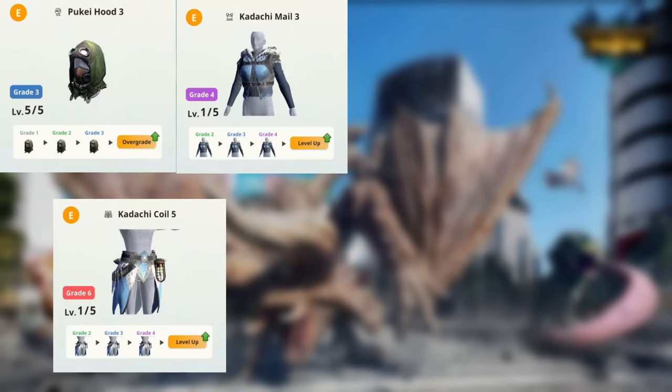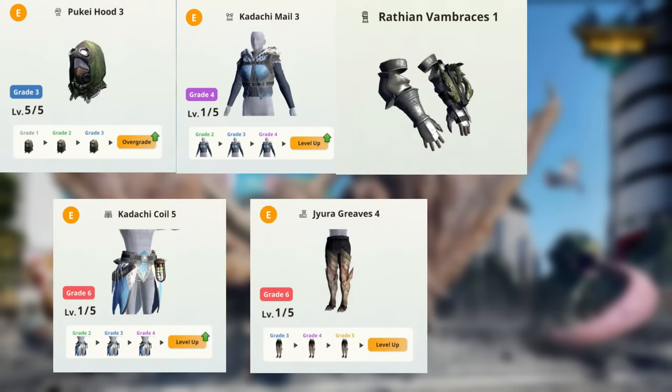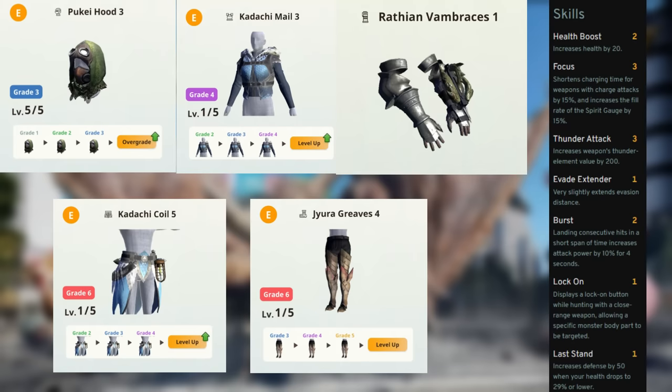For thunder hammer, go with Pukei Helm, Tobi-Kadachi Chest and Waist, Rathalos Gloves, and Jyuratodus Boots. This gives you Focus 3, Thunder Attack 3, Burst 2, and Lock On.